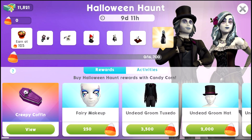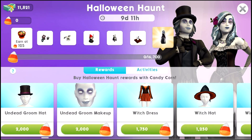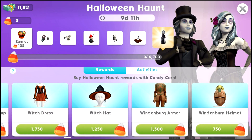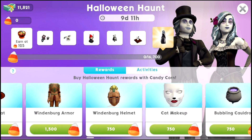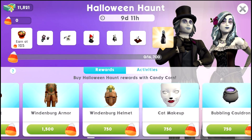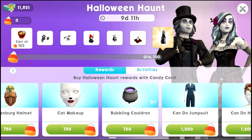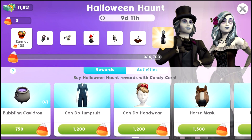It looks like a bunch of these items are very similar if not exactly the same as ones from the Sims 4 Spooky Stuff Pack. Oh my god, the cat makeup! And you get the Windenberg armor and helmet - I guess that's the knight costume from whatever Windenberg came with.